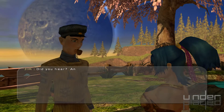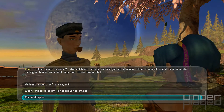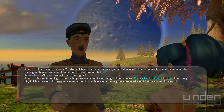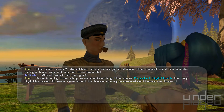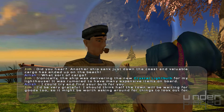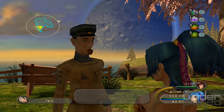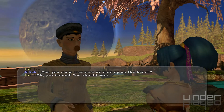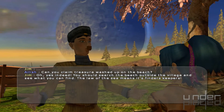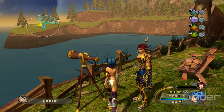So not only is this game wildly gory, but it's also wildly sexually stimulating, I guess. Did you hear? Another ship sank just down the coast and valuable cargoes have ended up on a beach. Valuable cargo — ironically the ship was delivering the new crystal light bulb for my lighthouse; it was rumored to have many expensive items on board. I'd be very grateful. Half the town will be waiting for goods too, so it might be worth asking around for things to look out for. You should search the beach outside the village and see what you can find — the law of the sea means it's finders keepers. Not sure about the maritime law of this particular village; they seem to just wholeheartedly condone looting.